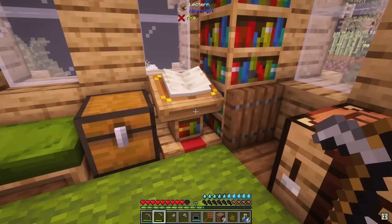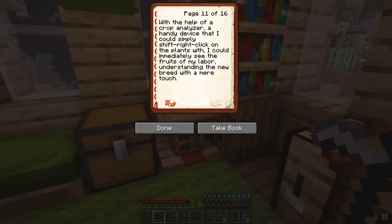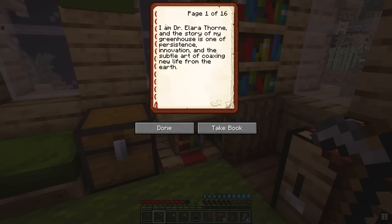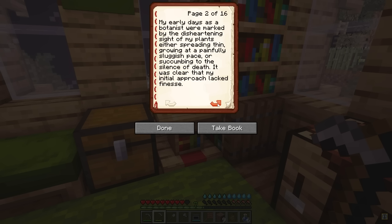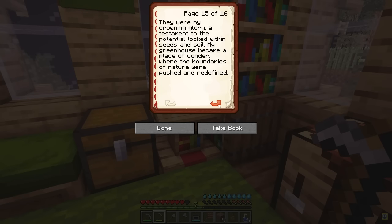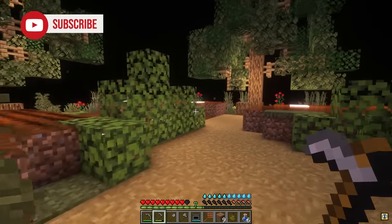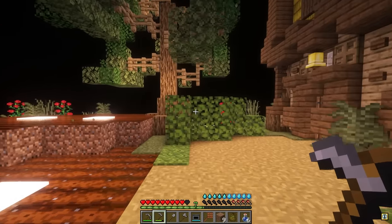I feel really bad tearing down some of this house because there is a little bit of a story behind this hut. It says I am Dr. Elaria Thorne and the story of my greenhouse is one of persistence, innovation, and the subtle art of coaxing new life from the earth. There is a nice little story here that I recommend reading through — it's quite a sad story about how the researcher raised up this area to be what it is.